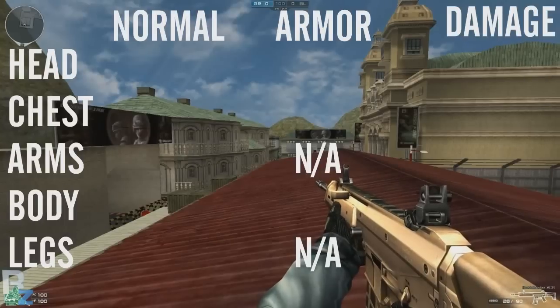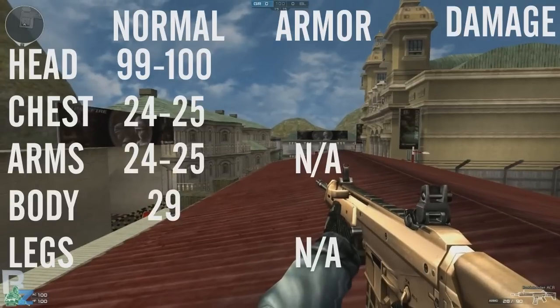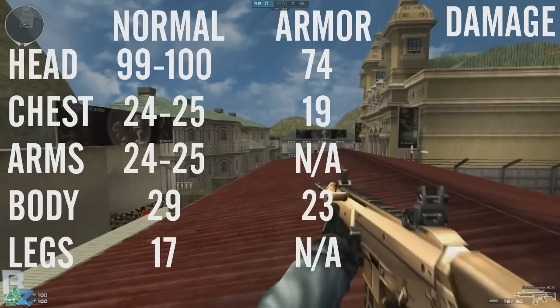At long range you'll do between 99 to 100 to the head, 24 to 25 to the chest and arms, 29 to the body, 17 to the legs, and then with armour you'll do 74 to the head, 19 to the chest, and 23 to the body.